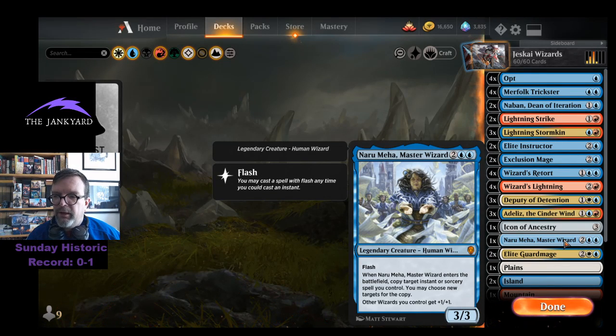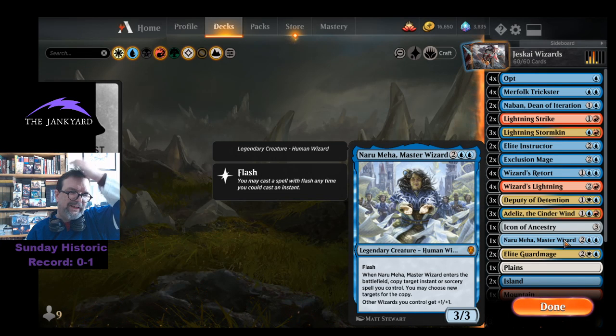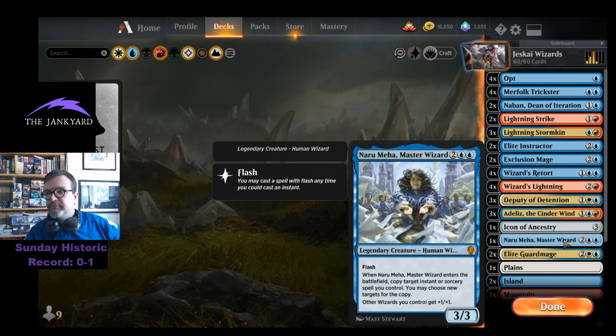We have just the one Naru Meha — four mana is on the high end in this deck, but it's fun. I did cast it when I cast an Opt, and then cast Naru Meha to copy the Opt twice if you've got Nabon out. It can just go off and be really gross.